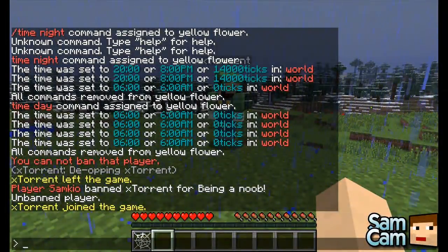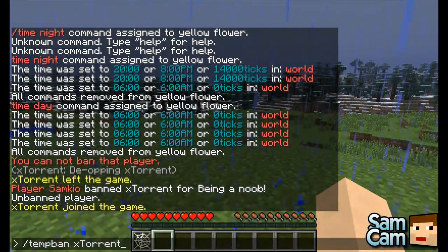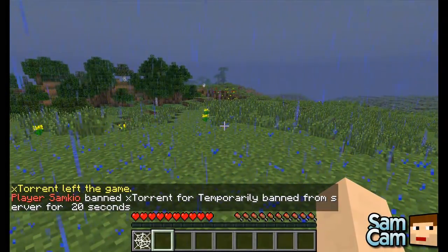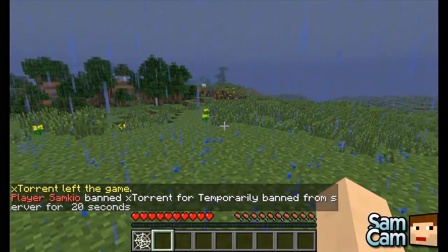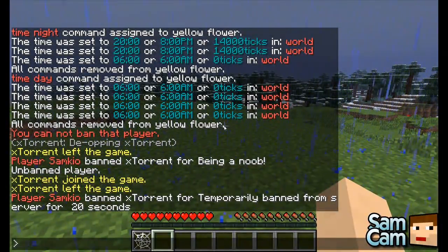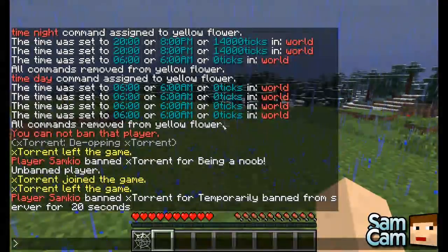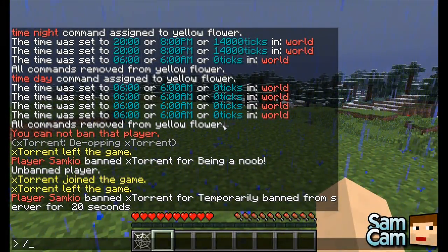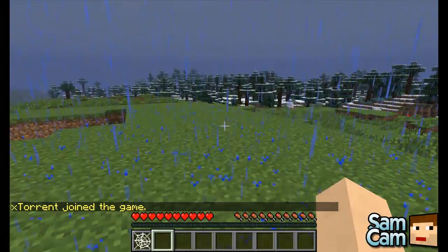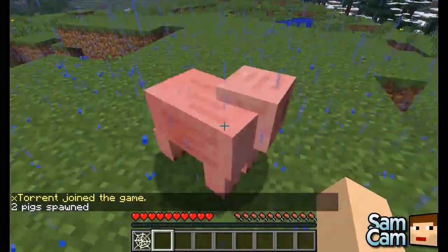Temp ban is good if they've done something semi-serious, or you just want them to go away for a minute or so. We can also do spawn mob — 'spawnmob pig 2' — and where we're looking, we will spawn two pigs. We can also do inventEC — 'EC player name xTorrent' — and this will allow us to see what xTorrent has in their inventory: 64 stone, one wooden sword, and a sign. That allows us to make sure people haven't got hacked items.